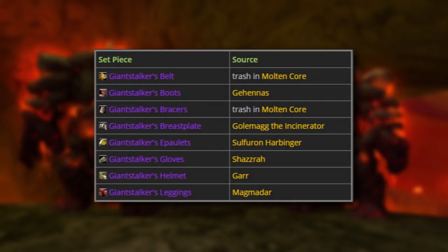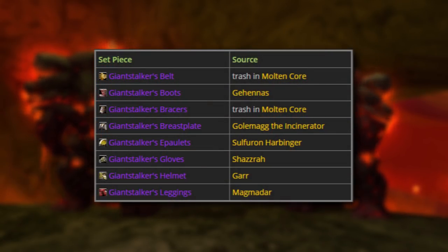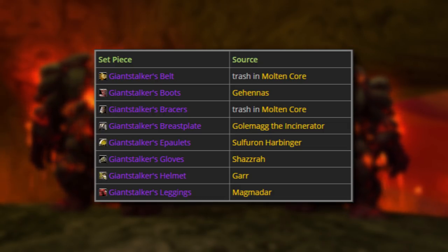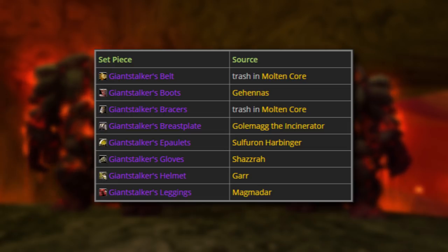Belt and bracers drop off trash mobs, boots drop off Gehennas, chest piece off Golemag, shoulders from Sulphuron, gloves from Shazra, helmet from Gar, and the leggings are off the second boss, Magmadar.